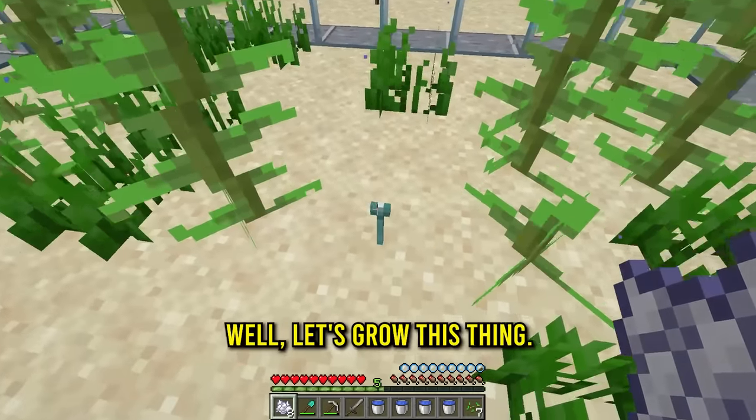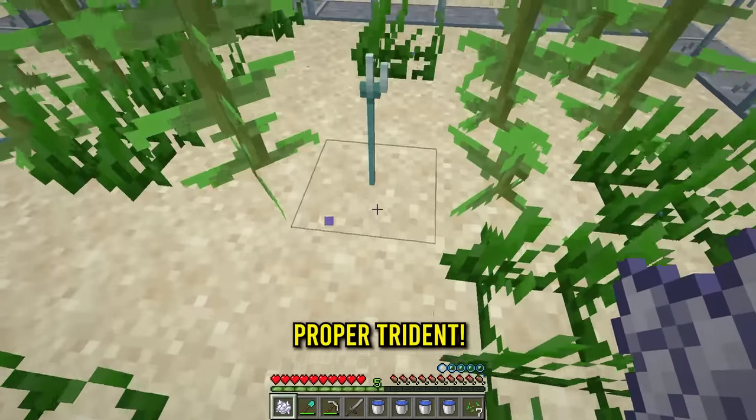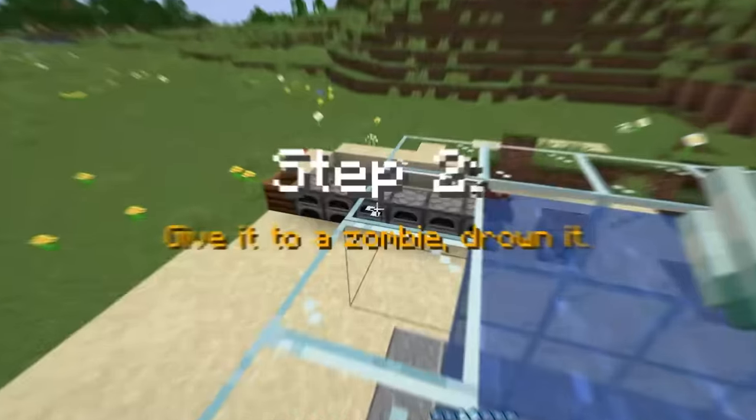I'm not sure if three is going to be good enough for the trident. He took out the salmon! Let's grow this thing - oh it grew! Let's do that again - it grew again and it's becoming a proper trident. One more time - can we grab that? We got it! Now what is this trident? Step two: give it to a zombie and drown it. It's trident evolution one!